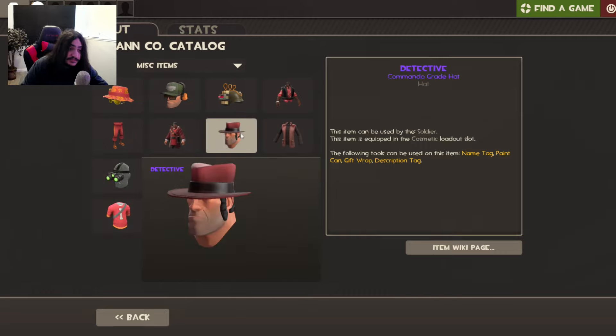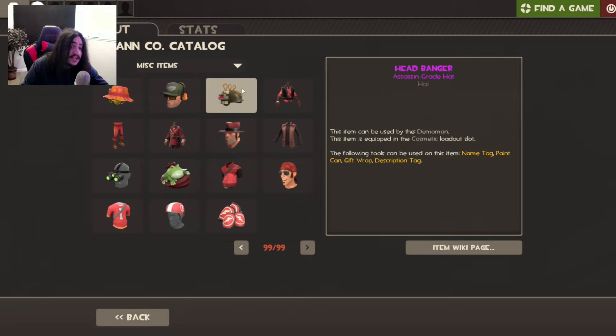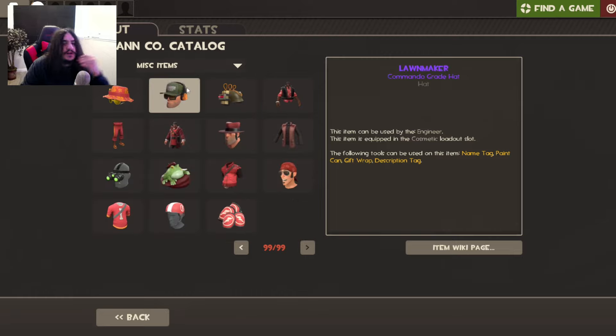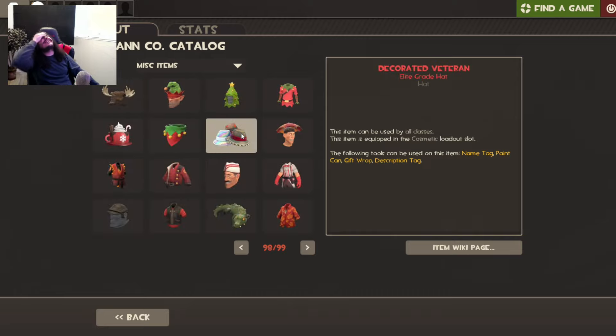The Detective would be pretty nice too. Pink tier — for Demo Man, that's not safe. The Lawn Maker for Engineer, we finally have the Hawaiian Hunter for Sniper, pretty nice with the shades. Oh no, I wanted that hat with an unusual. Oh my god, an unusual Decorated Veteran — that's gonna be so expensive!